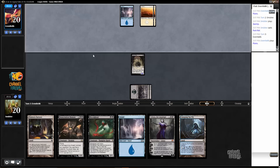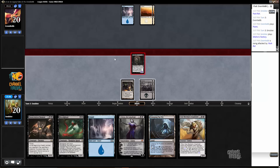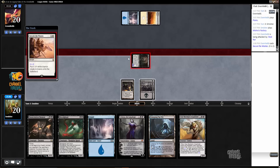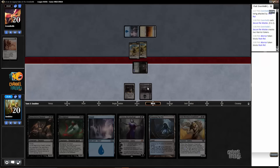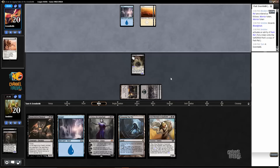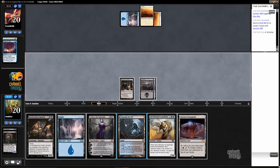It looks like Pack Rat is surviving — that's pretty nice. The question is if we attack... I guess we should just discard this right now. Hitting for two is probably just worth it. Opponent plays Secure the Waste for two, so they trade that for one rat. It gives our opponent an extra turn to find an answer, but I'm happy to get Secure the Waste out of their hand — other than Massacre Worm, we don't have a lot of great answers to it. We traded one for two anyway because we have the Blood Gas that comes back.